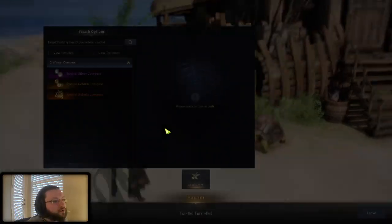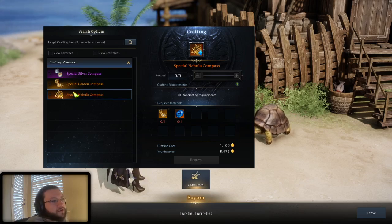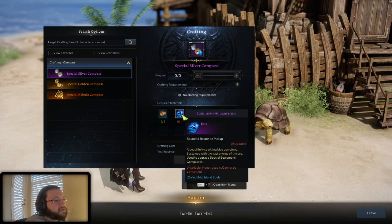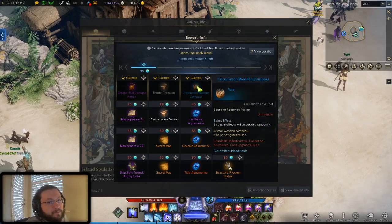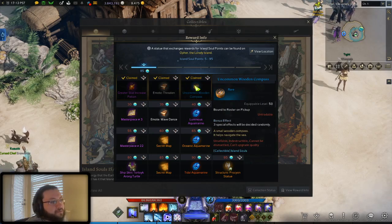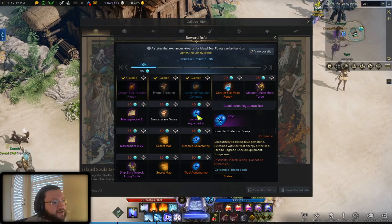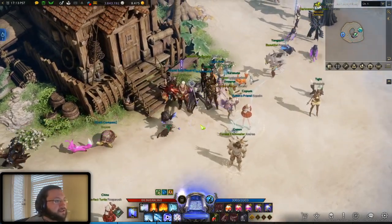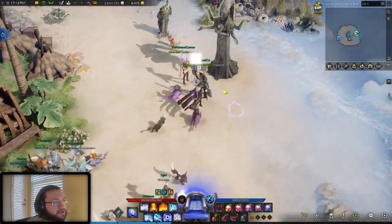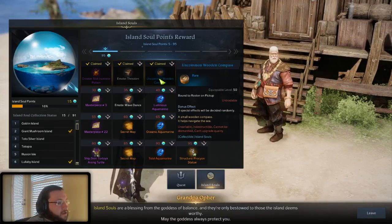As you continuously get more island souls and unlock the materials to upgrade, you'll be able to upgrade them at this turtle right here. You can see there's the purple one, the legendary one, and then the relic one. All you need is the older version of the compass and the required materials. Very similar to the charm, you get these in the collectibles — the compass rewards are in the third row: compass at 15 island souls, first upgrade material at 40, the next at 65, and the last at 90.